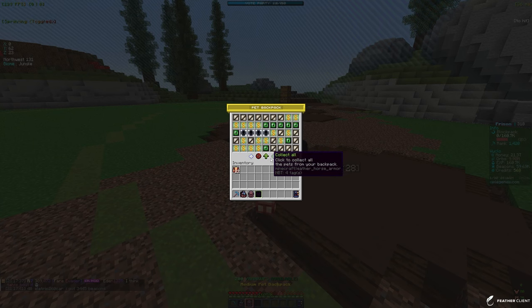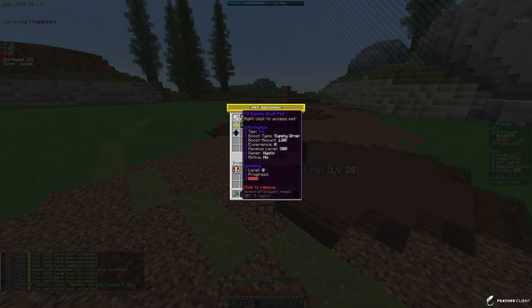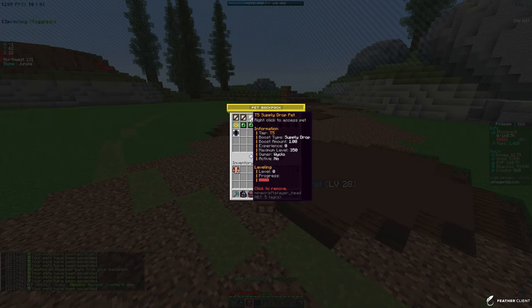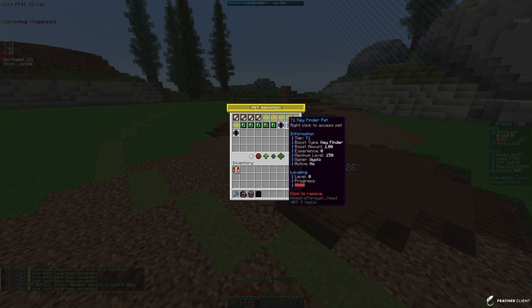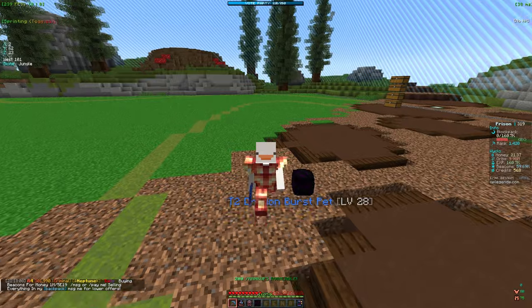Let me check my backpack one more time and ascend all — I actually didn't do this earlier and I have so many pets in here. The issue was they were all beginner pets, so I delete beginners. The pets haven't really changed tier. Right now I have my dragon burst pet active and 200 rank ups available.